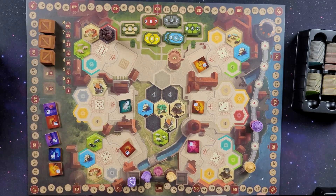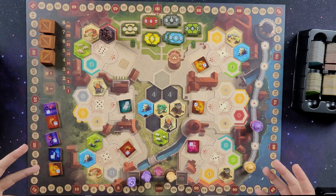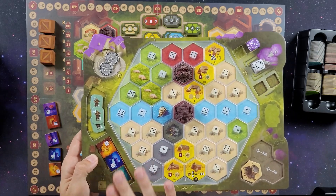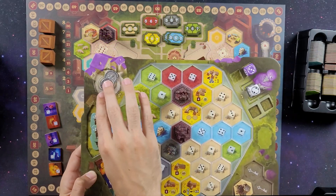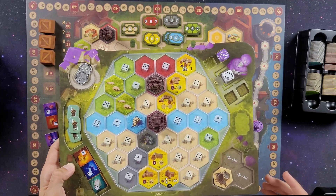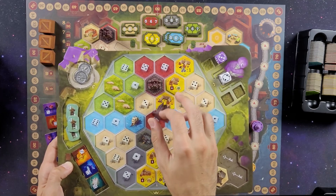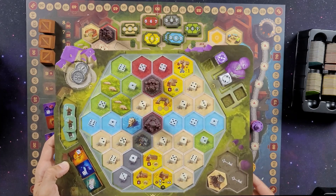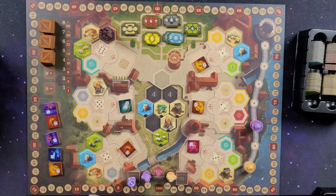The game ends after the fifth phase. For final scoring: each unsold good tile is worth one victory point, each silver coin is worth one victory point, every two workers equals one bonus victory point, and yellow monasteries also contribute their end-game scoring.